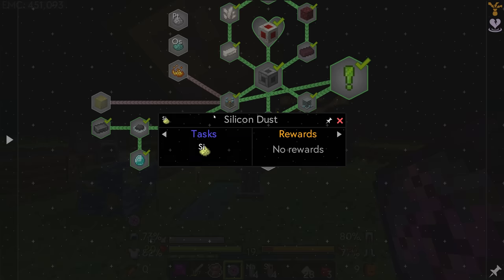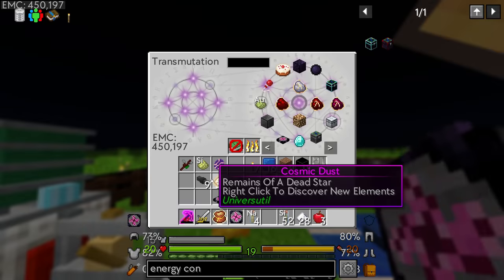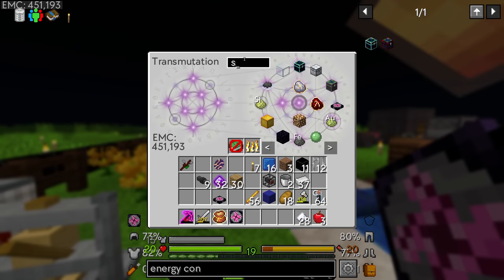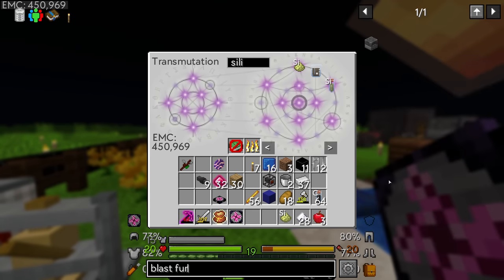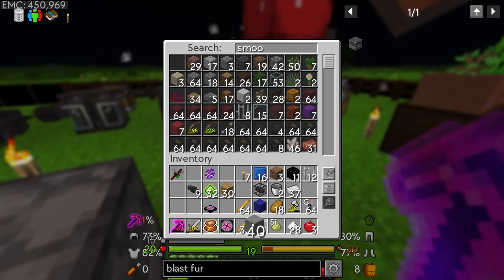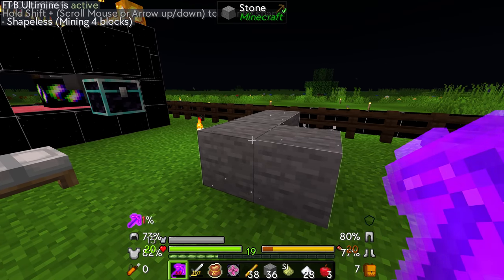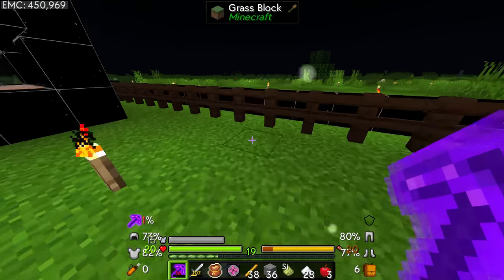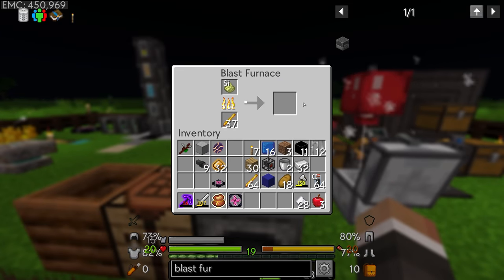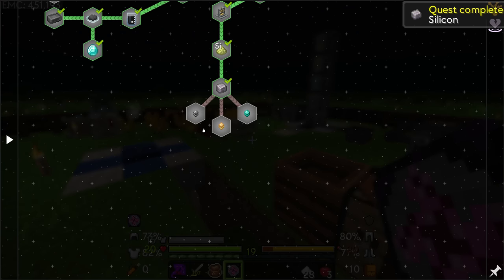Other quests we can complete while waiting for passive EMC: the silicon dust quest wants us to put 16 silicon into the compactor — we drop that in and it makes one silicon dust. It does have an EMC value and unlocks silicon from Refined Storage, which does require a blast furnace. We can steal one of our furnaces and use smooth stone — smelt it or craft it — to make the blast furnace. Once we have just one silicon with an EMC value, that's everything for that quest.